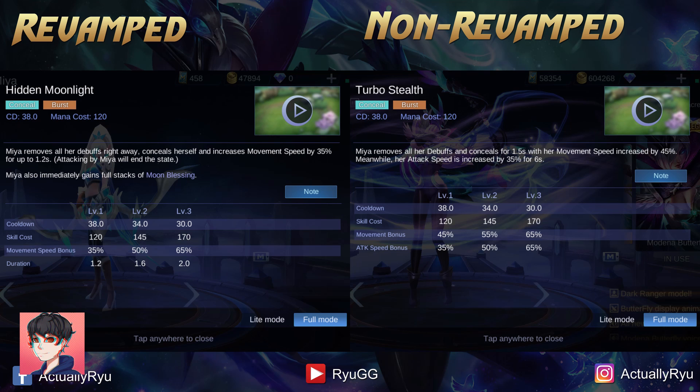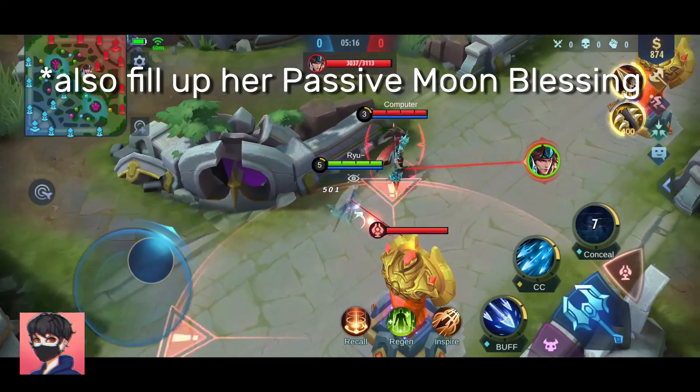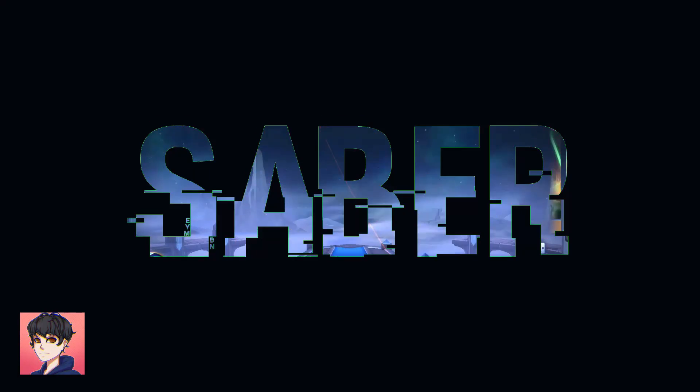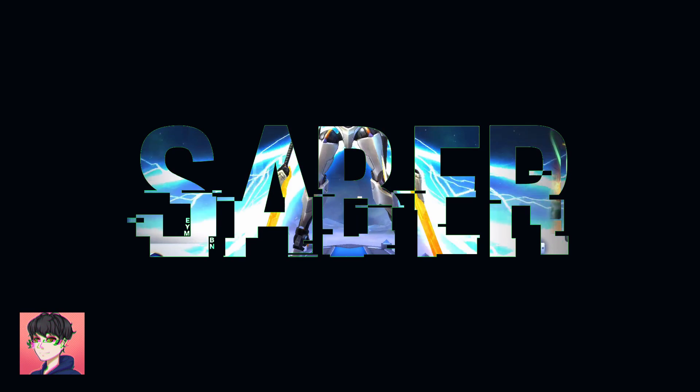As for her ultimate, there is another name change from Turbo Stealth to Hidden Moonlight. But this time, the duration of Miya in stealth mode will depend on her level, as you can see in this clip. The skill effects compared to the non-revamped version are pretty much the same.